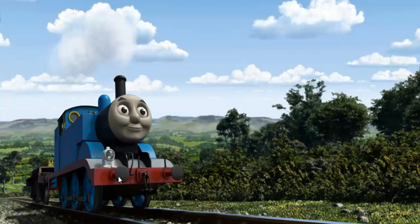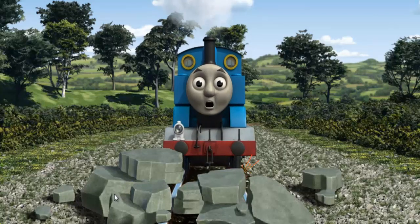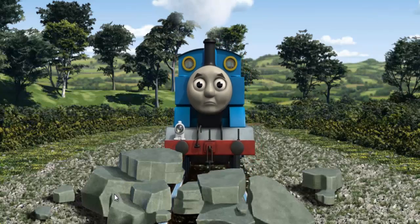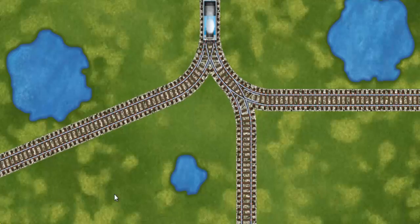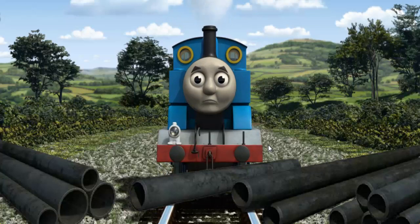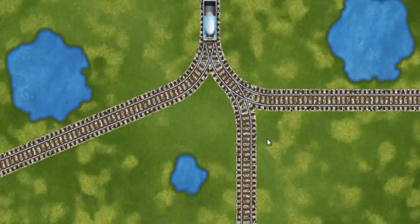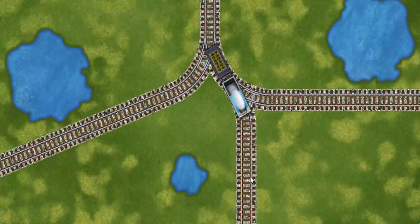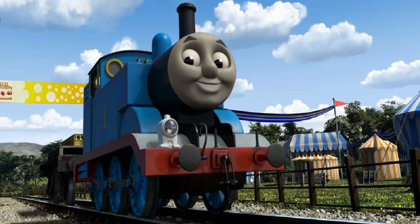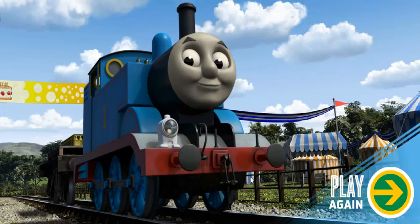Thomas set out for the fair. Suddenly, Thomas had to stop. He would have to go another way. Show Thomas the track that goes nearest to the smallest pond. Thomas was on the wrong track. He would have to go another way. Find the track that goes nearest to the smallest pond. All clear! Thomas puffed proudly into the fair. With your help, he was right on time. Play again.